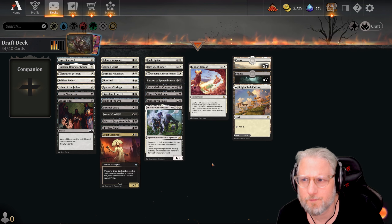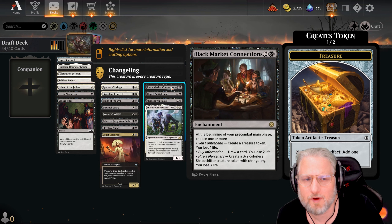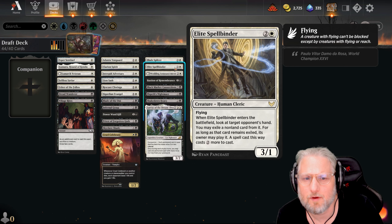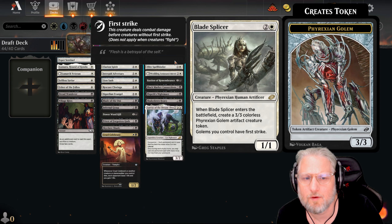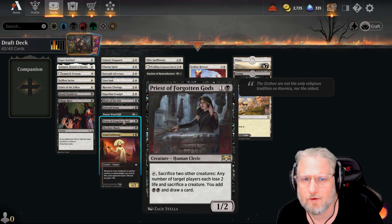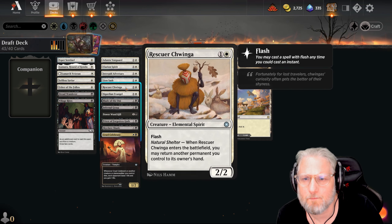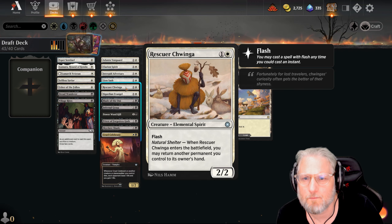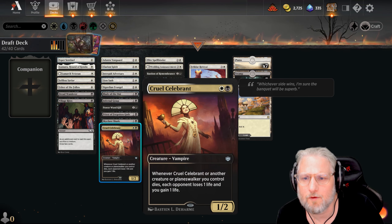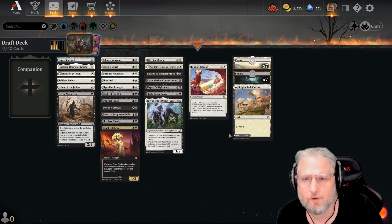I like those four cards. Black Market Connection - is that too slow? Nah, Wedding Announcement might be too slow. I'm gonna drop the Splicer and just focus on the two-drops. Two more cards to drop - so hard. I don't want to drop Priest, I don't want to drop Village Rites, but we're gonna do it.